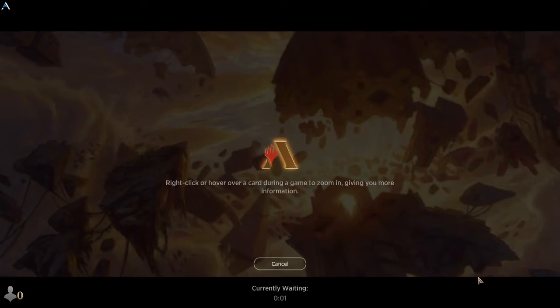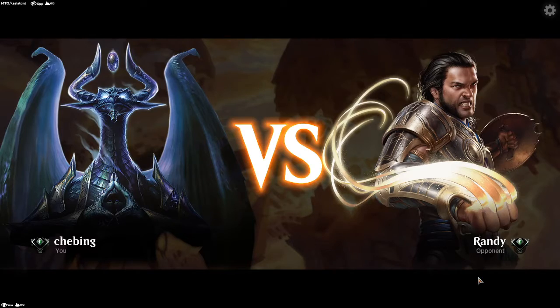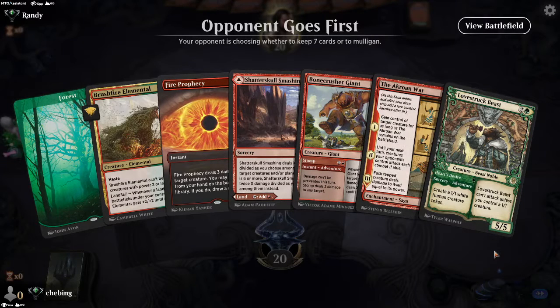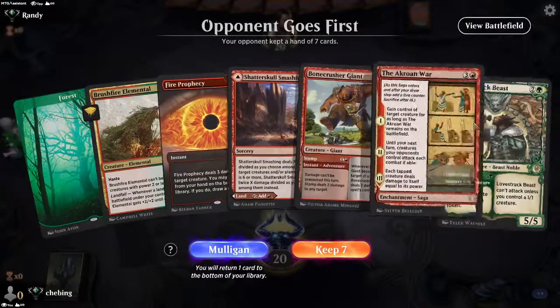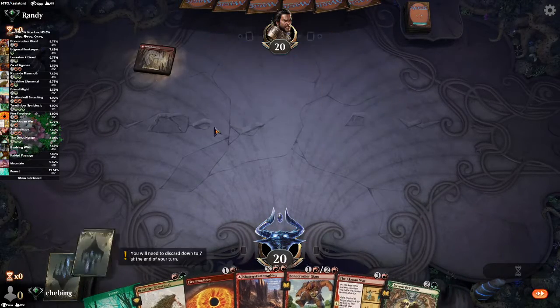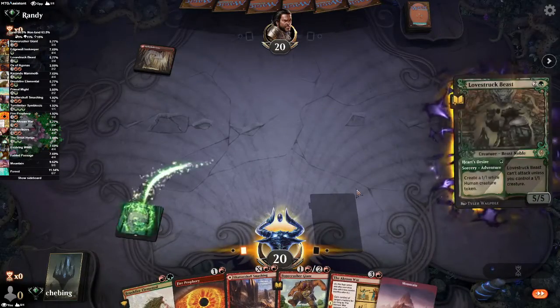So we're at 50% win rate. That game was the worst thing that ever happened — one life, we didn't get Bonecrusher Giant or Greyhenge when we needed it. The Embercleave came 75 minutes too late. This deck has potential though, it's a shame we don't go first this time. Let's see what happens — this is a Gruul deck, just like ours.